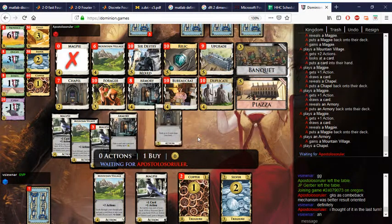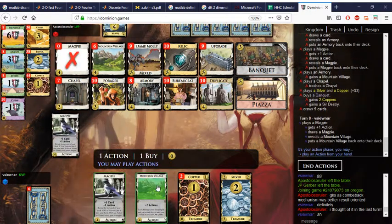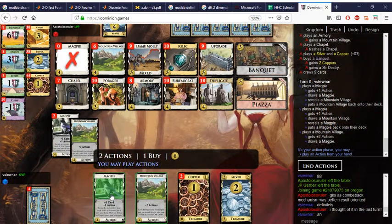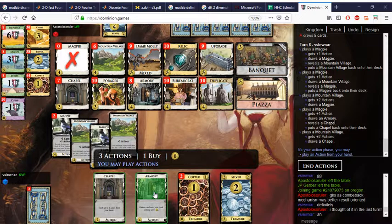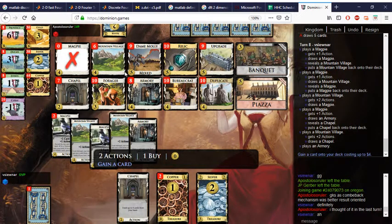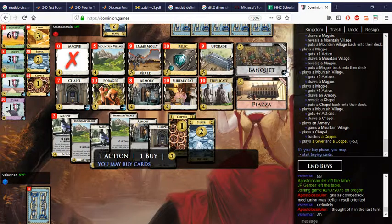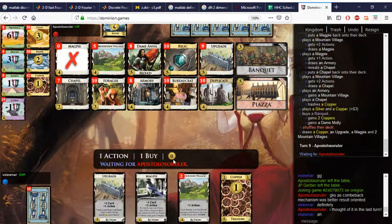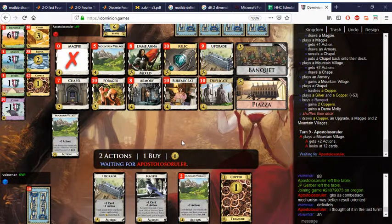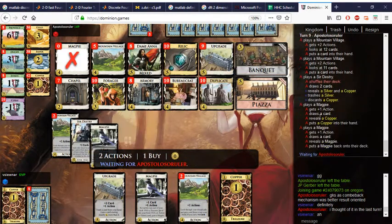About time to buy a Piazza too. I would rather just pay the money for it with Magpie and Chapel — but it looks like I won't be able to, so I have to go ahead and pick up the Banquet, which I don't like doing. Let's go ahead take Molly. The draw Knight is good here because there's no draw on the board. We lost the Silver which is awful and I have to pick up a Copper with one of these villages.